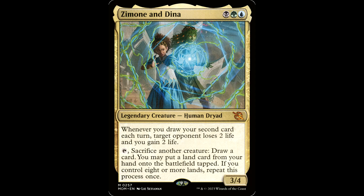Alright, let's look at this black, green, and blue monstrosity. You got Zemone and Dina — one of each colored mana for a legendary creature, a Human Dryad, it's a 3/4. Whenever you draw your second card each turn, target opponent loses two life and you gain two life. That's pretty cool. And as tap, sacrifice another creature, draw a card. You may put a land card from your hand onto the battlefield tapped. If you control eight or more lands, repeat this process once. So that first ability would take 20 turns to drain everyone out, and you have to be drawing two cards each turn including all your opponent's turns, so you'd have to do all that at instant speed with cantrips etc. I would view that first ability as icing on the cake of a combo deck.